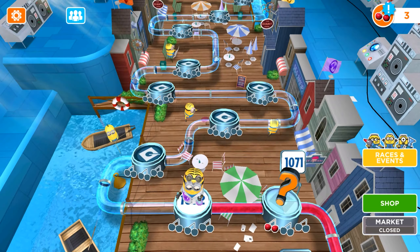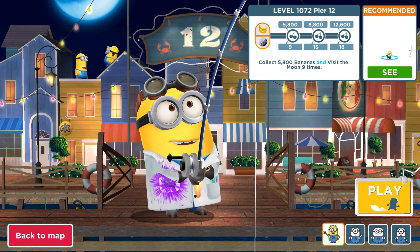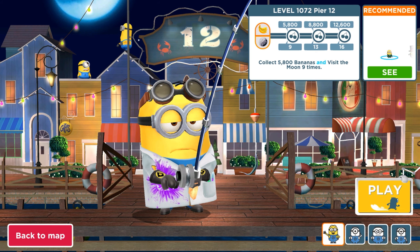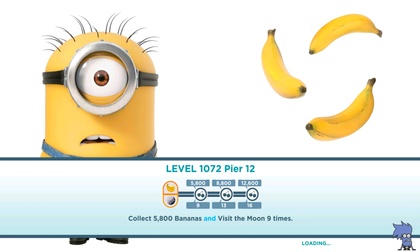Hey guys and welcome back to the game. Today we are playing the old version of Minion Rush with Lab Coat Minion, and in level 1072 we will complete a double objective mission. To get any of the fruits, we have to collect 5800 bananas and also visit the moon nine times. So we are ready, let's go.